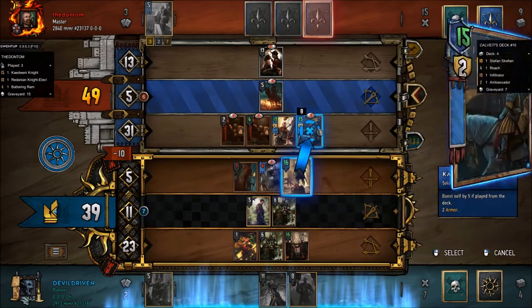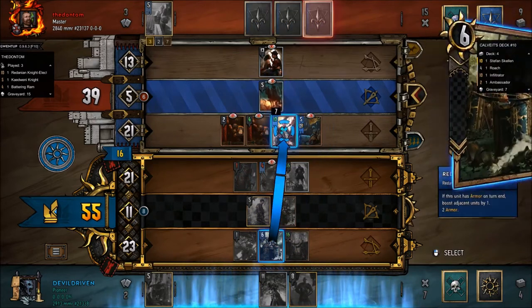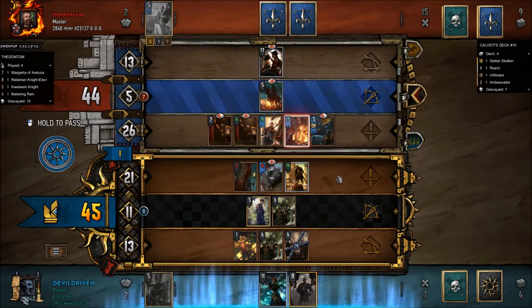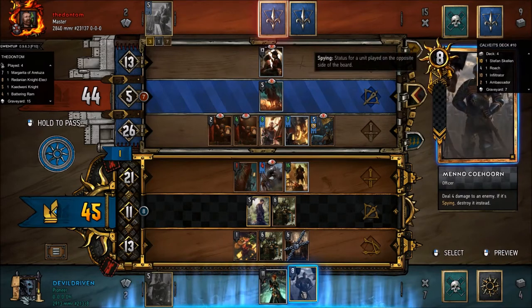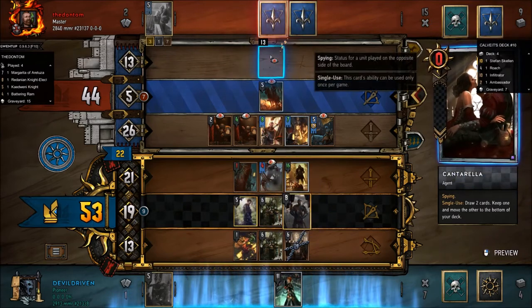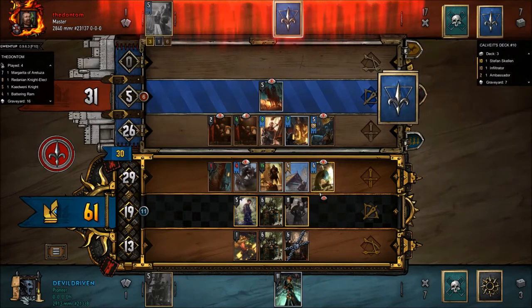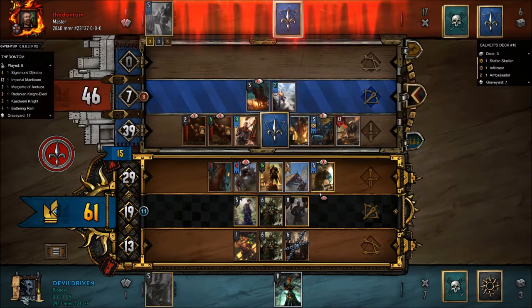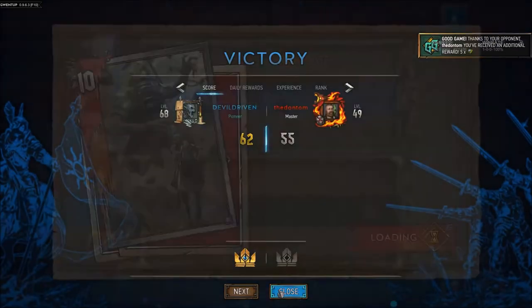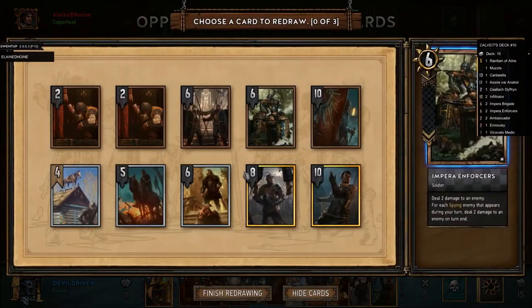Oh boy — we can kill the Cantarella. It's not too bad. I think we just kill the Cantarella — that's a big swing. I don't think he can get it in one card, just gotta play the DJ — 13. Didn't get it. Oh he forfeited — nice. Got one, roach, put rain farm there — that's fine.